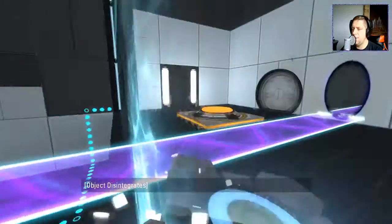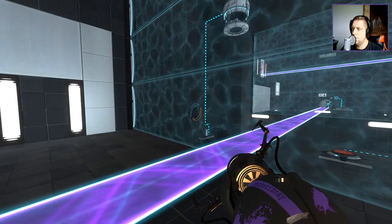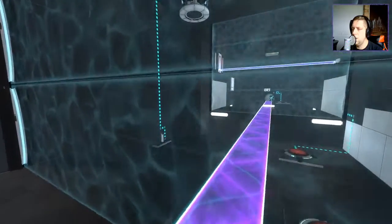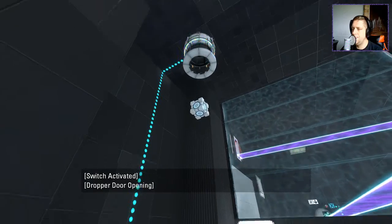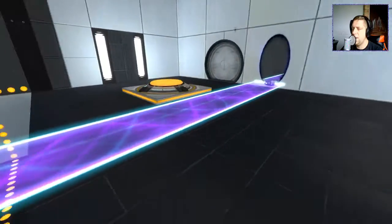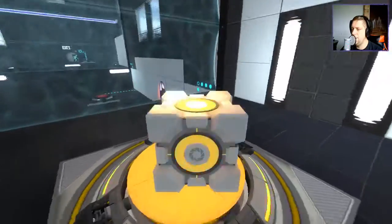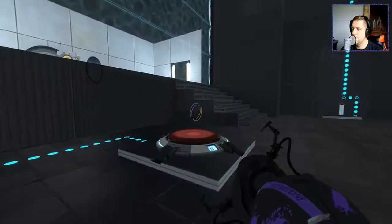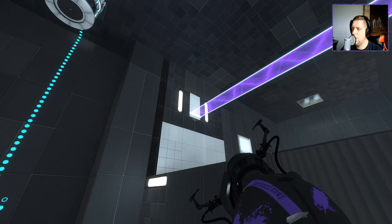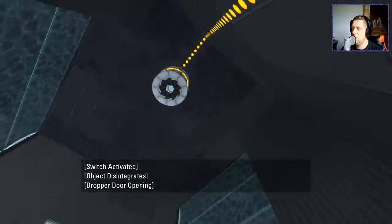All right, you know what, let's just start this whole process again. All right, put this here. Now I can get the cube from here, place it on here, and then I want to do a portal there. Now to recall the cube...